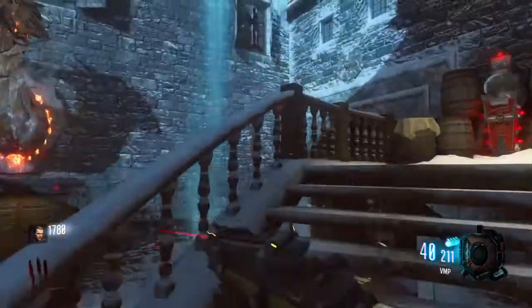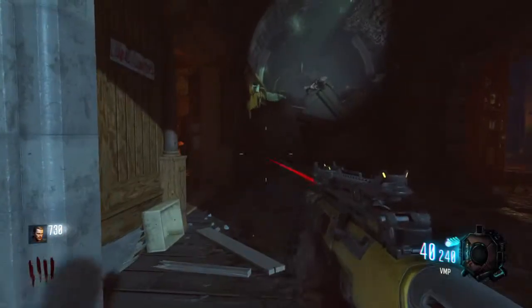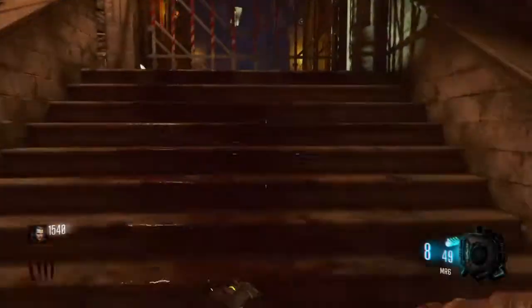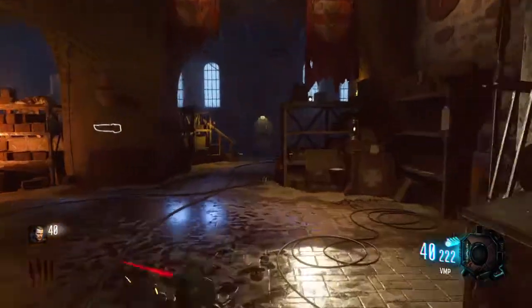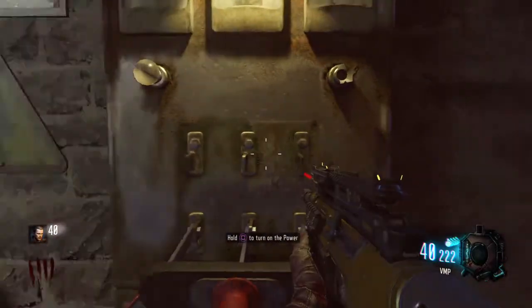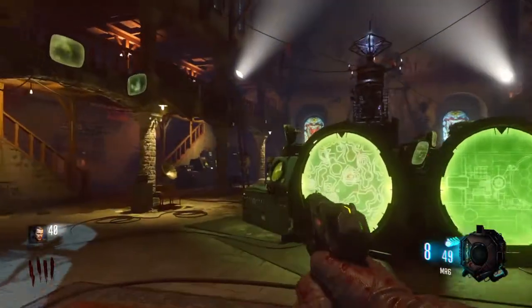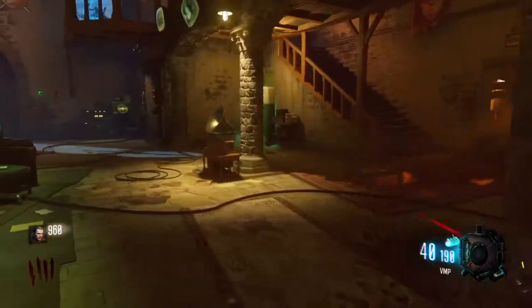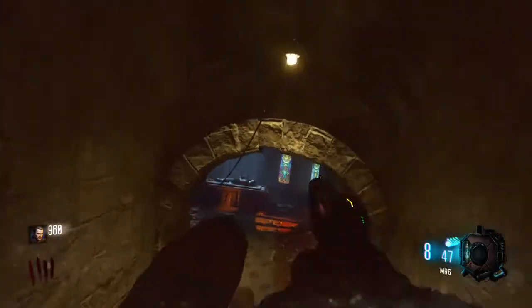After the first dragon is full, head towards the power. You have to pass through Dr. Maxis's room and Samantha's area. Always make sure you have enough points to open the door to the power. Once you turn on the power, go straight to the main courtyard and into the room with the computers. Do the same process — kill about eight to ten zombies near that dragon, and it will breathe fire and crumble when complete.